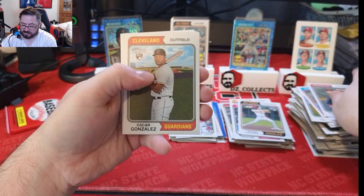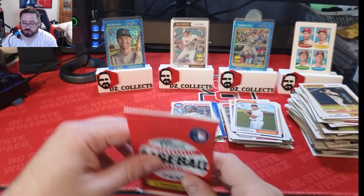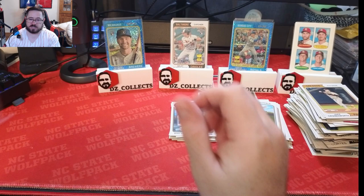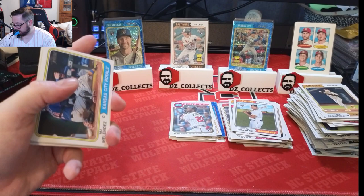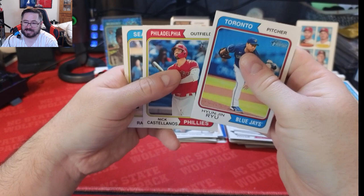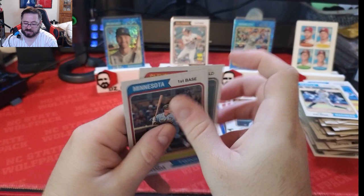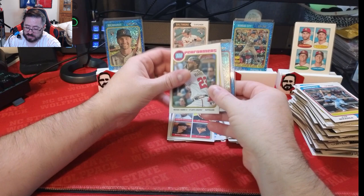Kevin Gausman. Taryn Vavra, MacKenzie Gore, Trey Mancini, Oscar Gonzalez rookie, Cronenworth, Joey Votto, Brailyn Marquez, Joey Wendle. Last pack — touching the NC State logo for some good luck. MJ Melendez, Atlas Garcia having a great year, Ryan Nelson, Hunjin Ryu, Nick Castellanos, Cal Raleigh, Wilmer Flores, Jose Miranda, and Miles Straw to end it off.